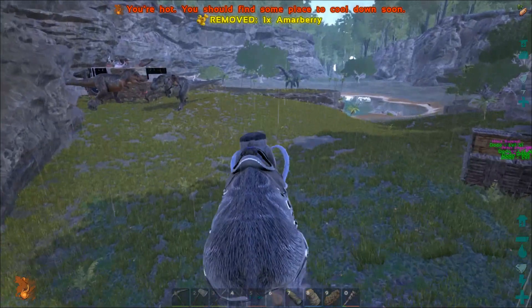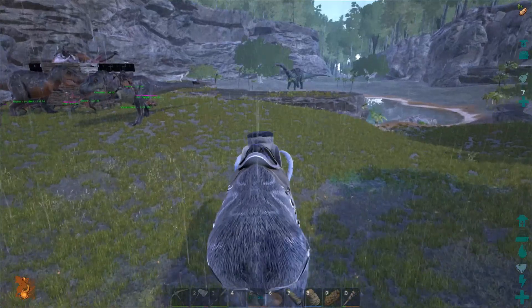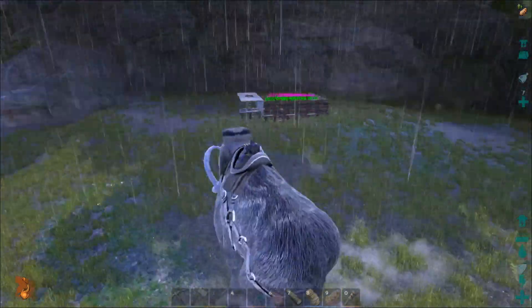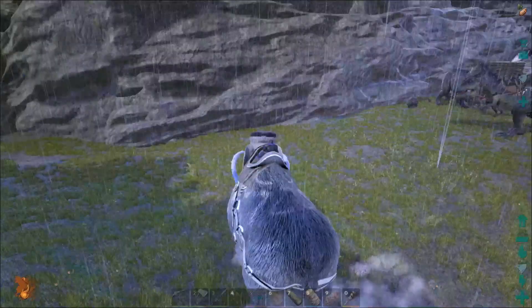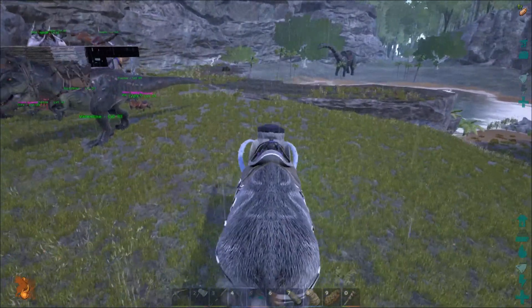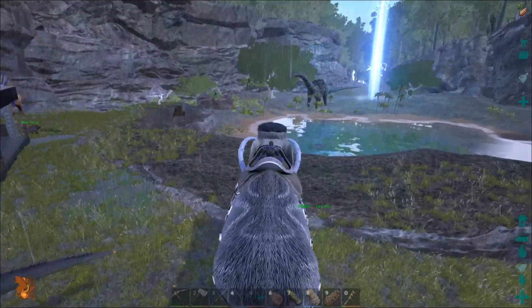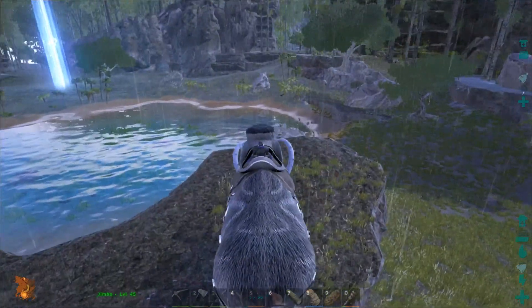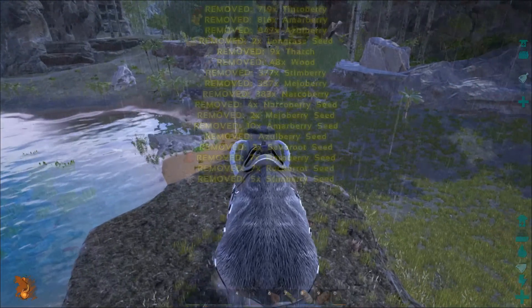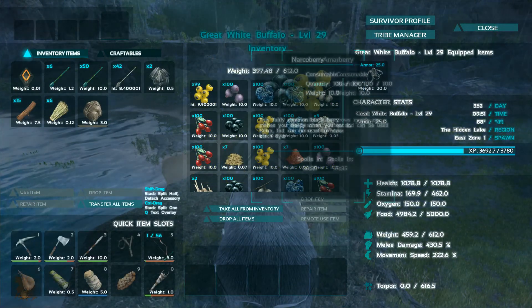Hello everybody, I'm Jimmy the Saint. Welcome back to Ark Survival Evolved. In this video, I'm going to show you how I've got my new egg farm set up — a little bit different setup here. And I'm going to show you what you can do with the eggs. This is all new. They just added it in the new update for the kibble. Basically, you can use dinosaur eggs to create a new food to make taming faster and more efficient.